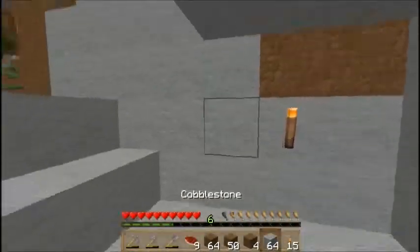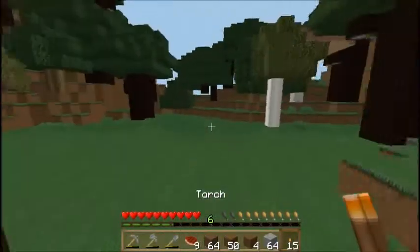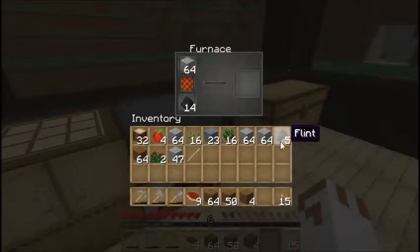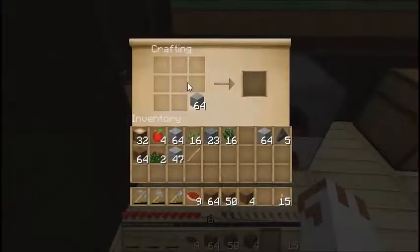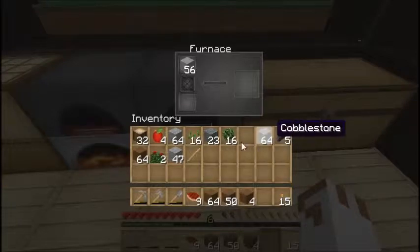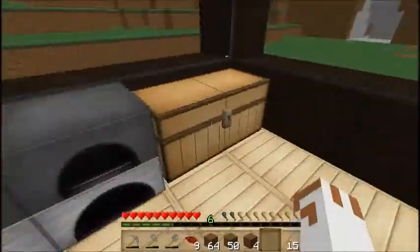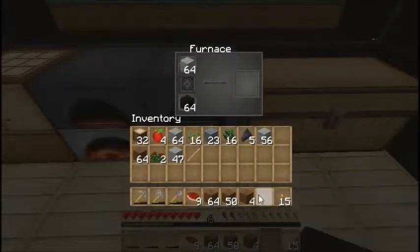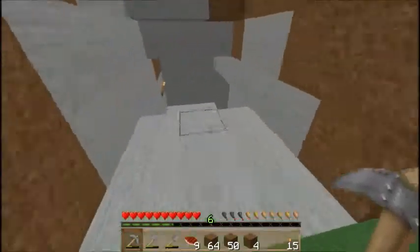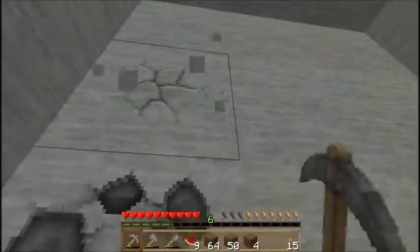So I'm going to smelt a bunch of smooth stone so we can make it look better. Smelt this, we'll make another furnace so we can get it going a lot faster. Put in some of these planks — we have a bunch of them. So let's go down here and just chisel out our base.